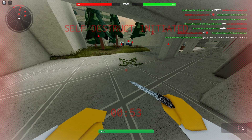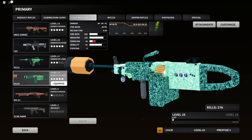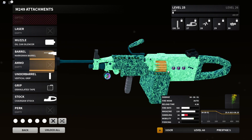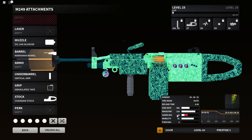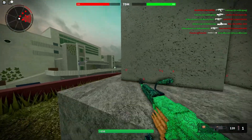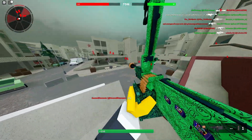Let's get that next setup. We have Ducky the Sequel's M249 setup, and they said it is the slowest handling setup troll. I had to spend a little bit of my own credits to unlock attachments for this. We have: oil can silencer, marksman barrel, vertical grip, granulated tape, and chainsaw stock. It has 34 handling. What is this and why, dude? I can't even ADS — I have to just kind of hip fire with it.